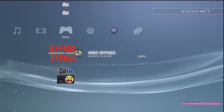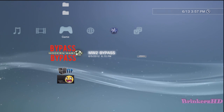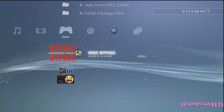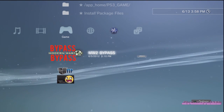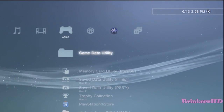Hey, what's going on guys, Brinkers here bringing you a tutorial on how to host two Modern Warfare 2 infections — two patches at the same time. At this moment I'm hosting: I've got a bypass patch on and a non-bypass patch on. The bypass patch I've got is Joker's Black Rain, and I've got my v1.05 on at the moment.